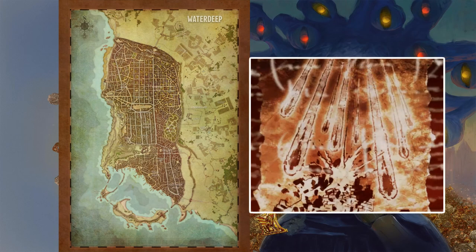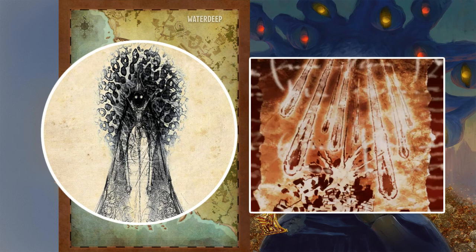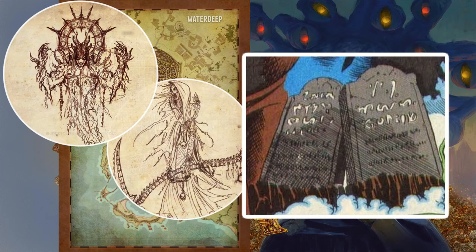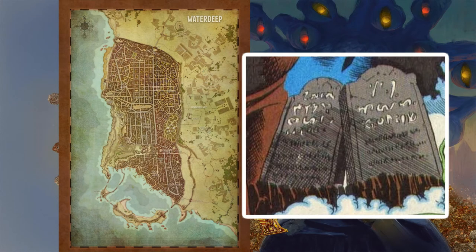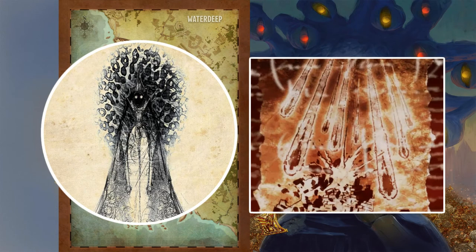When the gods walked among mortals during the Time of Troubles, they were cast down to the world by the mysterious over-god Ao in 1358 DR. Until then, none but the gods had known of Ao's existence, and since then we have learned little more. The crisis began with the theft of the Tablets of Fate by the vile and ambitious gods Bane and Myrkul, later joined by Bhaal. These mystic artifacts supposedly determine the extent of the gods' power and dictate how they use that power. As punishment, Ao cast down the gods and demanded that they return the tablets to him. But the gods didn't seek out the tablets, and thus it was left to mortal heroes to sort out the mess — their efforts culminating in Waterdeep.